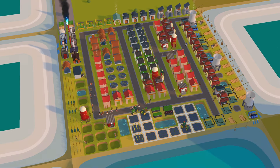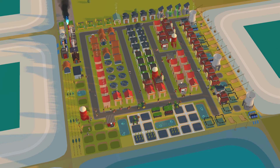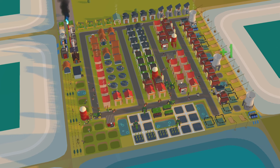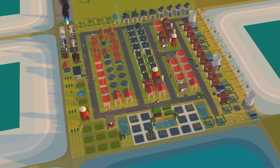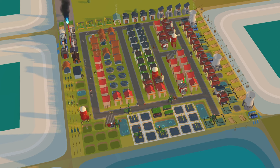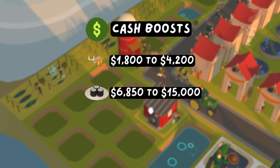Sushi Boat is a very expensive design to build due to the fact that you need energy for the wild net fishing and fishing platforms, but these are negatively impacted by dirty, which is cast by power plants. So the best way to provide clean energy to them is by using passive energy from nuclear power. The cash boosts for this competition are shrimp from 1,800 to 4,200 and Ebi Maki from 6,850 to 15,000.